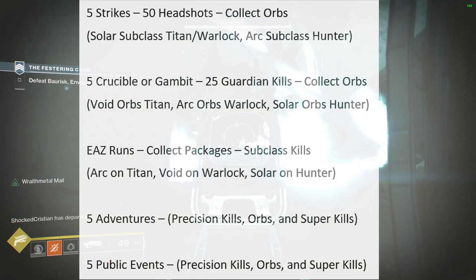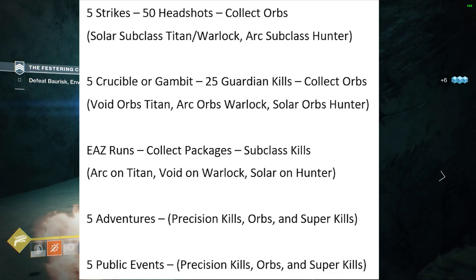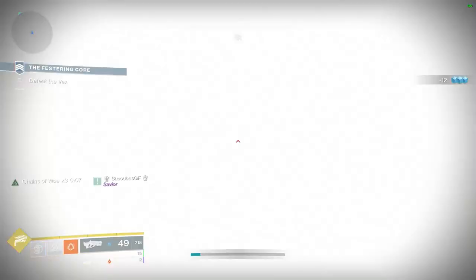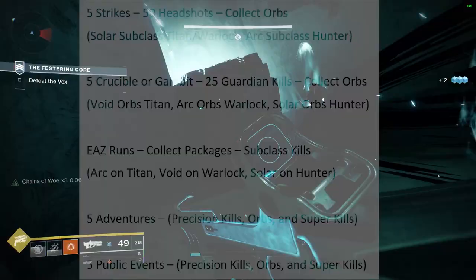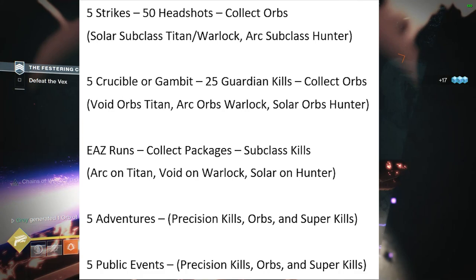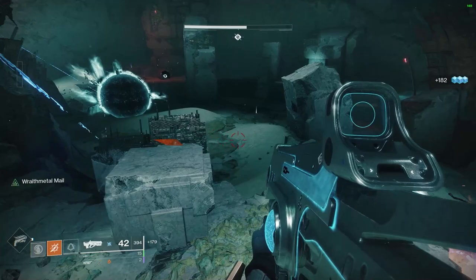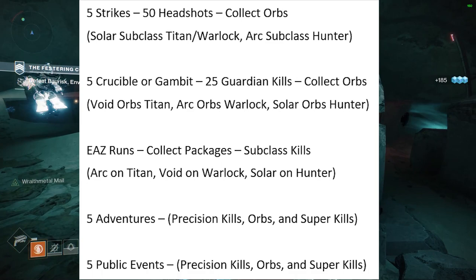Once you complete those five strikes and get those precision kills, you're going to need to move on to either Crucible or Gambit — five matches, and you need to get 25 guardian kills while collecting elemental orbs. You'll need void orbs as a Titan, arc orbs as a Warlock, and solar orbs as a Hunter. It's probably going to be quickest if you hop into Crucible to knock out those guardian kills quickly. After that, dive into the EAZ and complete multiple runs, collecting those solstice packages.